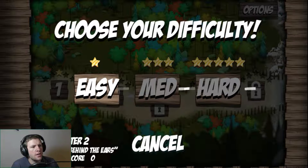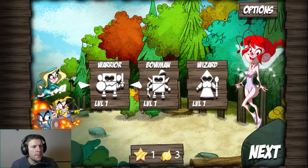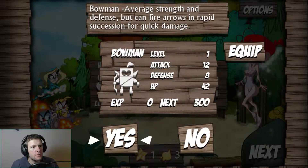On to level 2. I can't figure out how to select higher difficulty, and every time I select easy it calls me a wimp. So that's where we're at. Are they level 1 or level 7? It's very hard to read the font there. Let's send the Bowman this time, shall we?